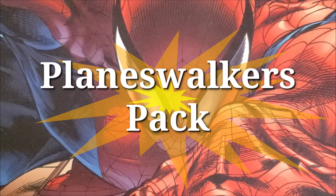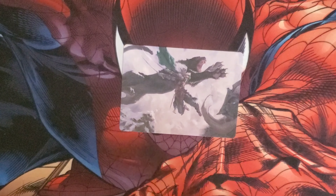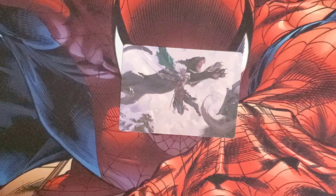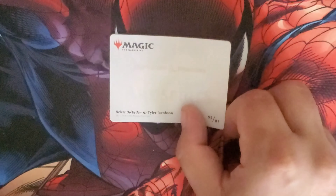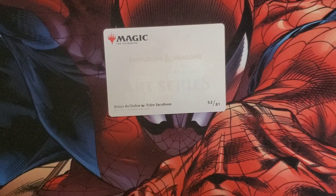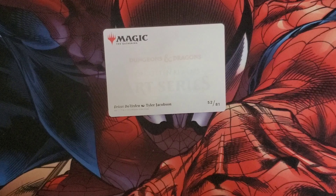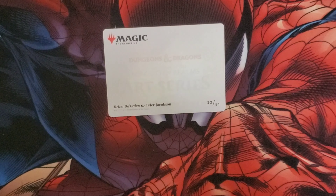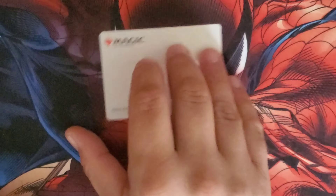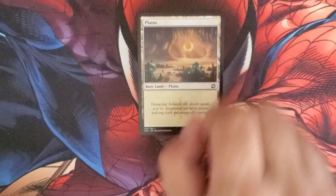We're starting with the Planeswalkers. Their art card is Drizzt — that's kind of nice looking. Drizzt is drawn by Tyler Jacobson, number 52 out of 81, and then we have a Plains.